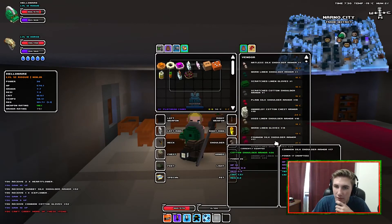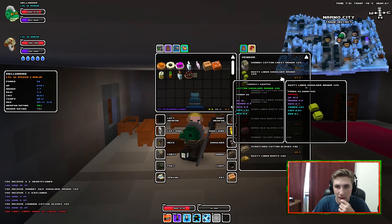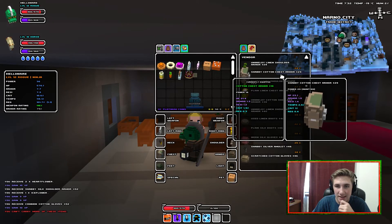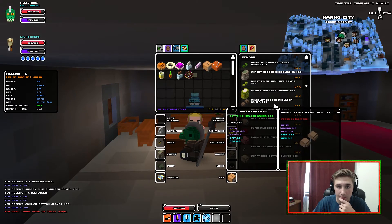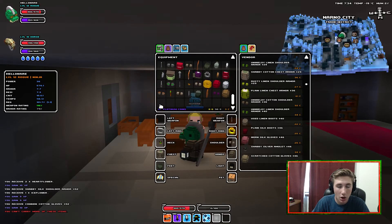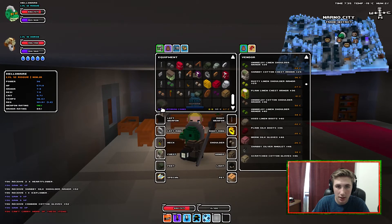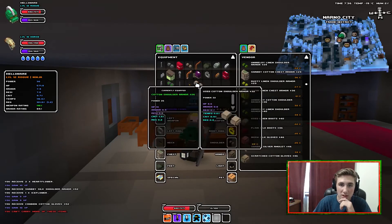We are Power 36, so we're in this range right here. We got a Power 29 which is a little bit superior, so we're actually going to take that - that's going to be superior next level up. I'm going to put that on and that brings us up to 84. We're going to sell all of this worthless stuff.